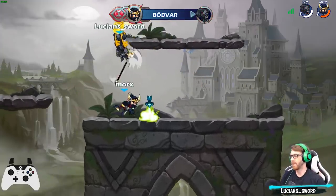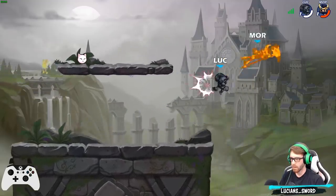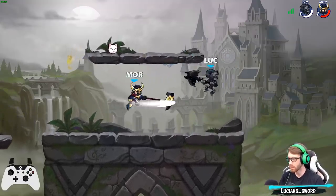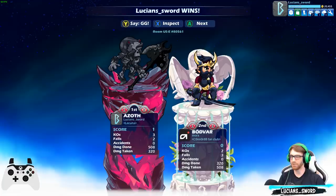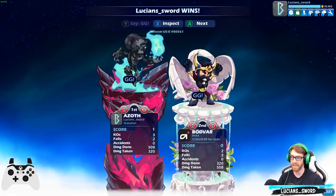That move — the Bodvar sword down sig — is very, very good. Well, I didn't get to use the bow a whole lot. I actually won with the axe. I got two stocks with the axe.